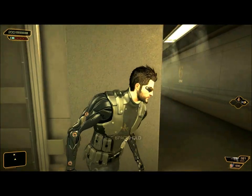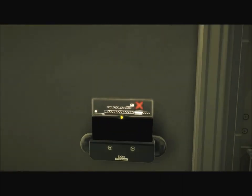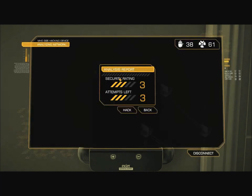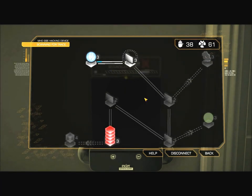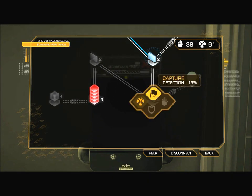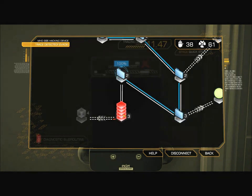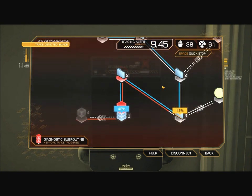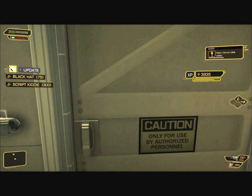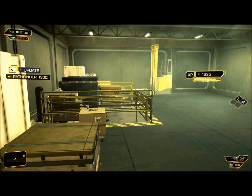The storage room is locked with a level three lock. We have the code off the pocket secretary, but we will, of course, hack it — that's just how we do. Access granted: 300 XP in the data store, plus 75 for the base hack, and then exploring the room itself gets you another 300 XP.